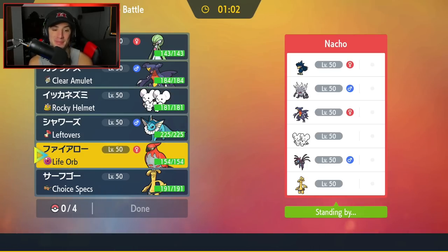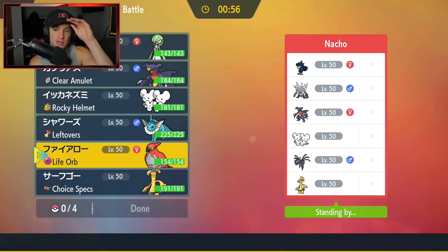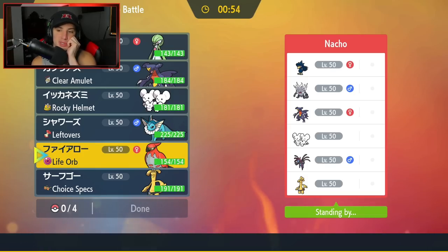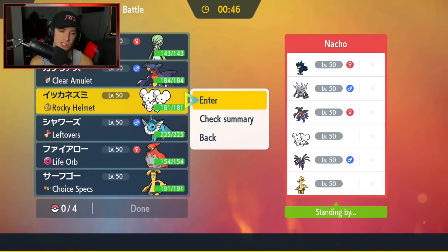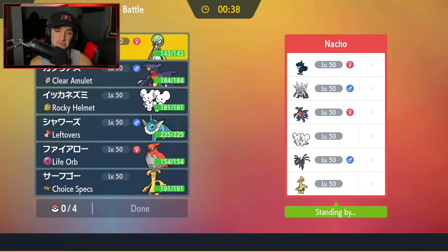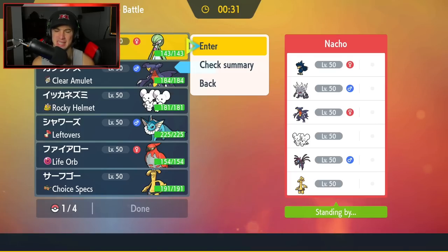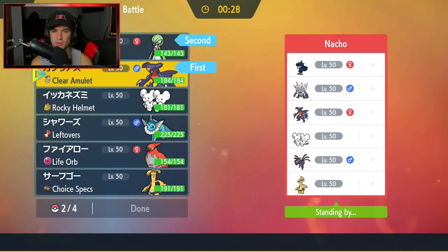I feel like Talonflame here with Tailwind can be very, very good for helping us set up speed control for the rest of the battle. I could also go Gardevoir — Dazzling Gleam isn't bad — or I can go into Garchomp, because then I can EQ. I'm liking the Garchomp because I can Tera and EQ across the board into these Pokemon.